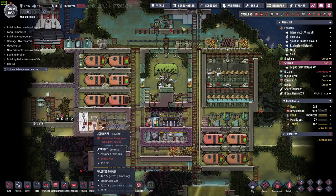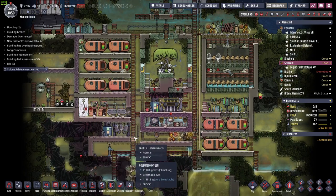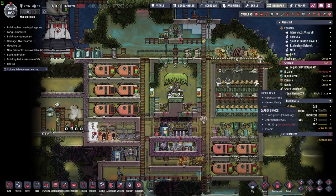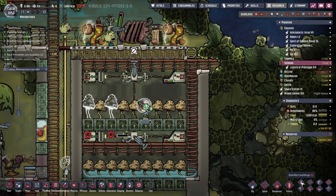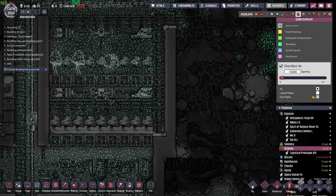Nothing much, we just have a few building orders left so that we can have a toilet in here so that future visitors have a place to go. We could harvest this, but you have time to disinfect things, yet you don't have time... Is there a way for me to tell you not to disinfect things?